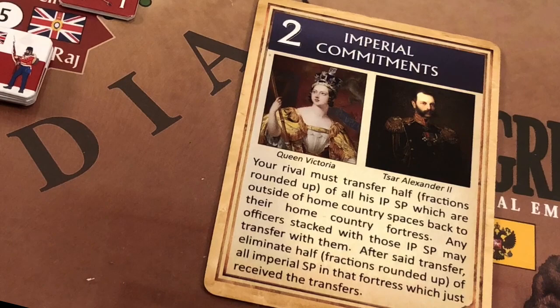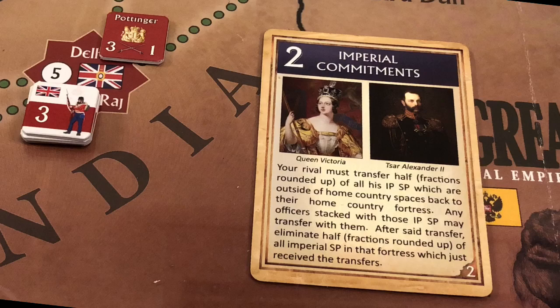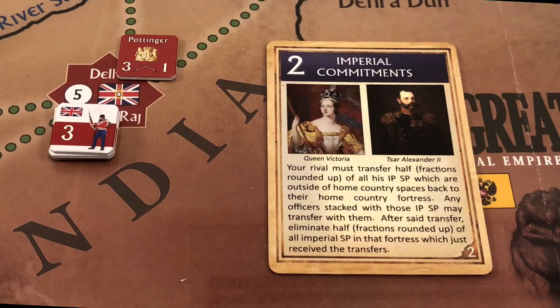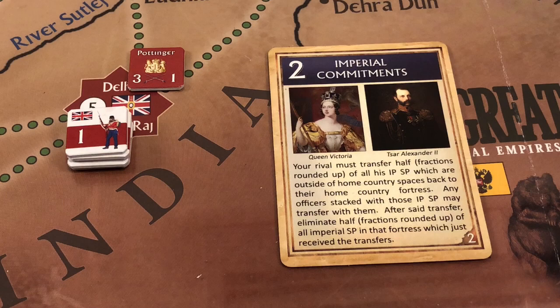The British now play their Imperial Commitments card for reinforcements — that means they can bring two strength points into the game, either British units or those of an allied vassal state. Since they have no allied vassal state with units in the game, they bring two strength points placed at their home base in Delhi.